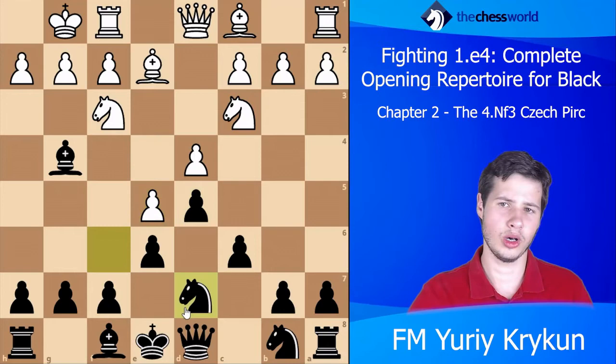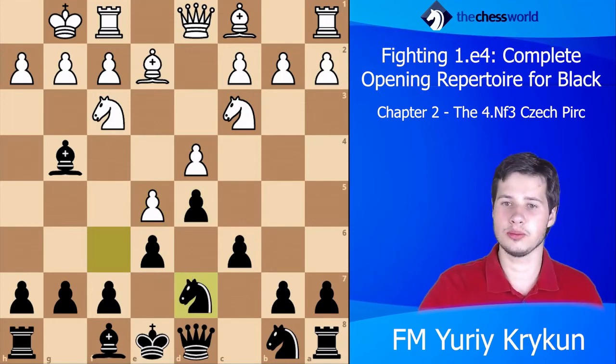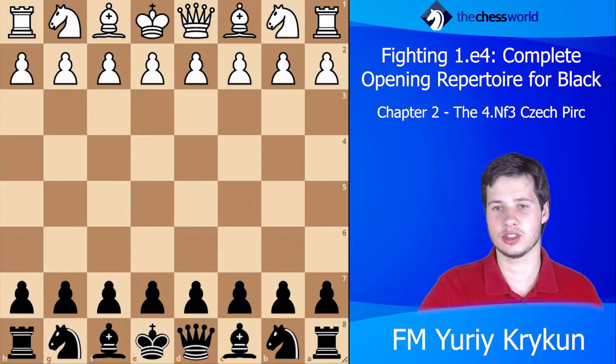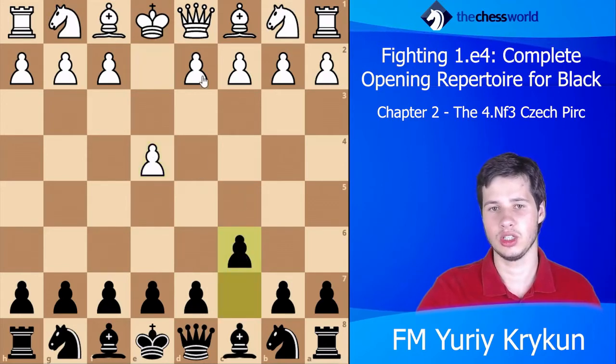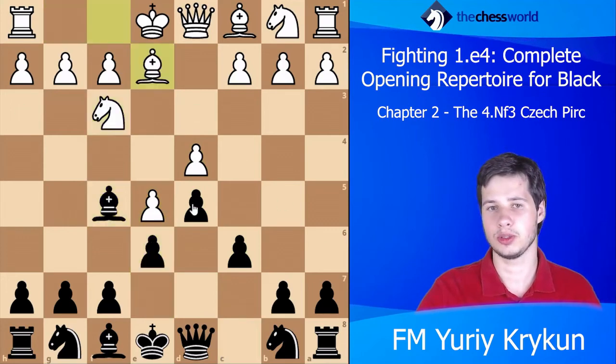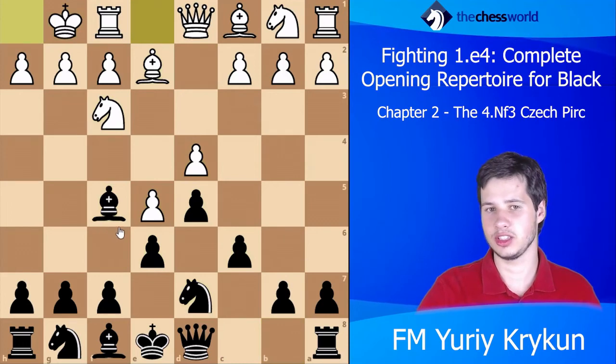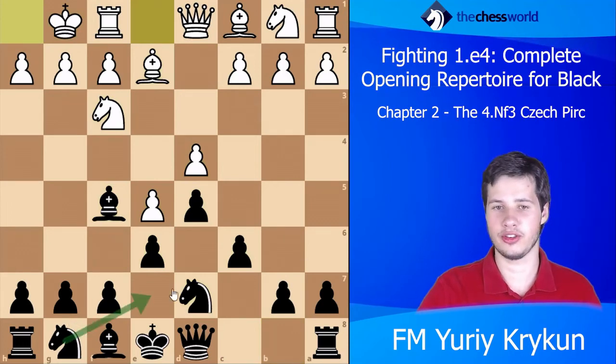The position is very similar to the Caro-Kann. For example, the classical Caro-Kann arises after e4 c6 d4 d5 e5 Bf5 Nf3 e6 Be2, for example Nd7, castling. In our position this knight is on d7, which is a little unusual.